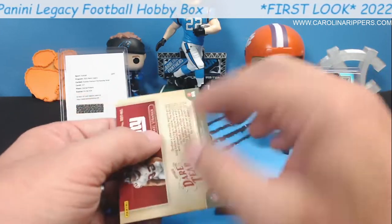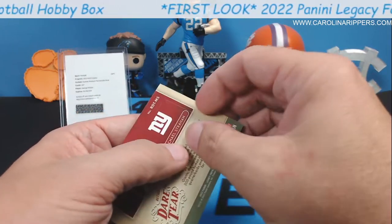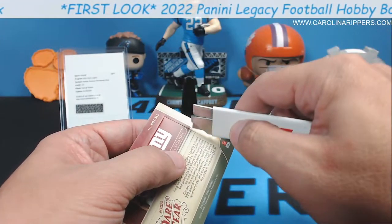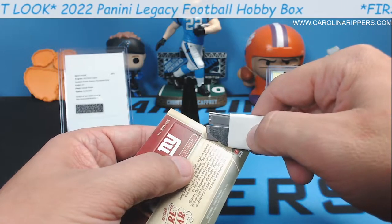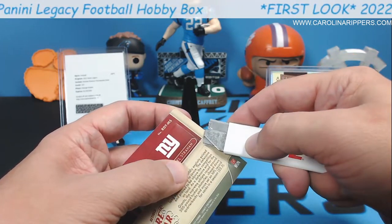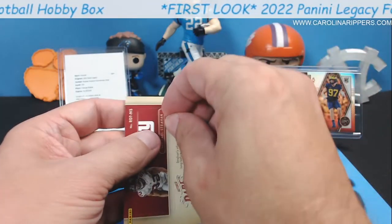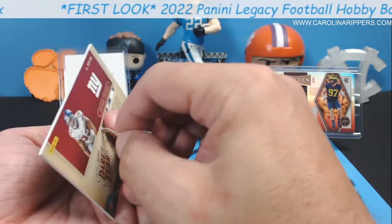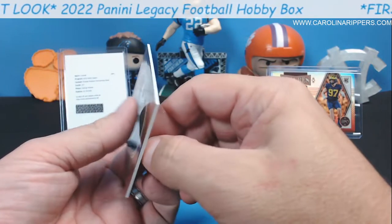So we can glue it later. I don't want to damage the card inside, I just want to get this little tab. There we go — very careful. Oh. All right, so I'm already disappointed only because I saw a Buffalo Bills helmet and the rookies are not in there.